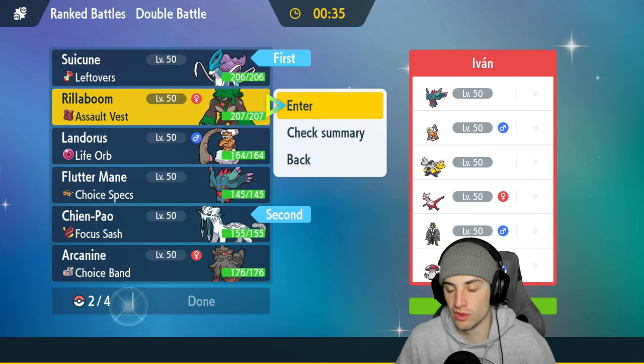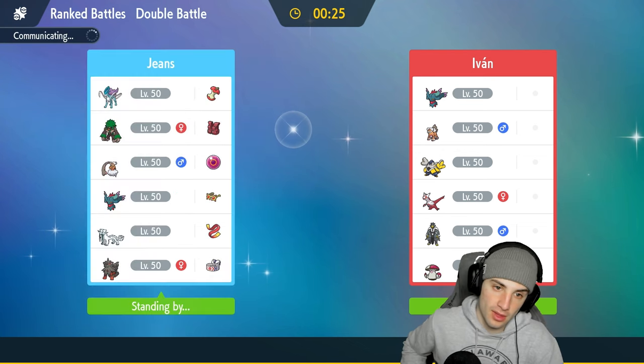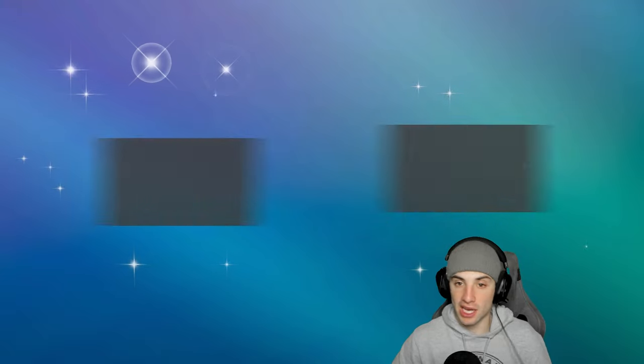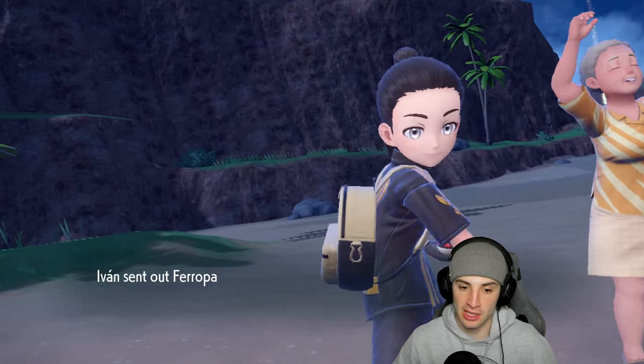I'm going Shenpao and Suicune in the back end, bringing Rillaboom and Lando. Lando just hits hard — that's the play. Iron Hands should be their lead — with Heavy Slam it can do big damage to my Shenpao and Fluttermane, and it would be super effective on Suicune. Hoping they're not leading Iron Hands, but they probably are.